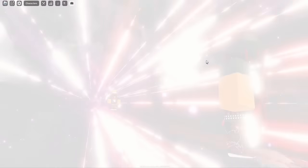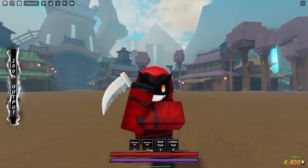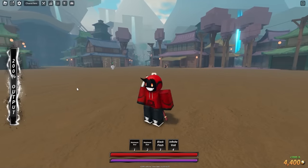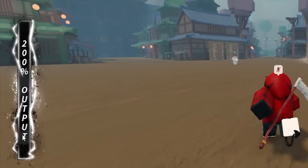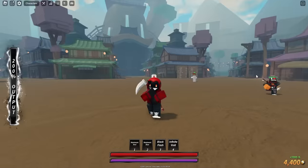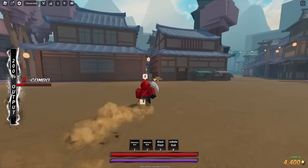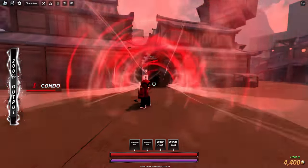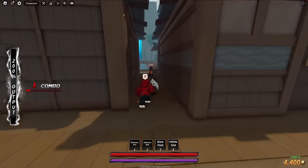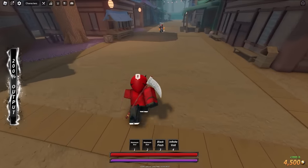There is also one more final hidden move inside of the game. It has to do with this 200% output bar — if we actually fully fill this up, we're gonna get a super cool secret ability. I think the way to do it is to use my normal moves to build it up. Do I just need to hit consecutive Black Flashes?